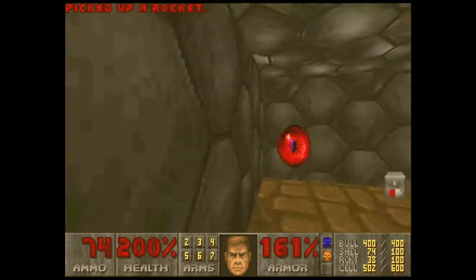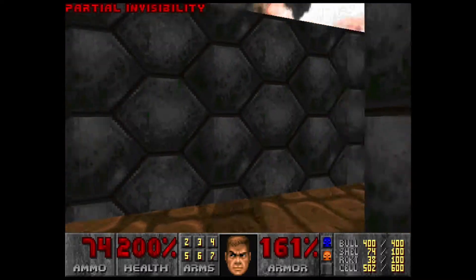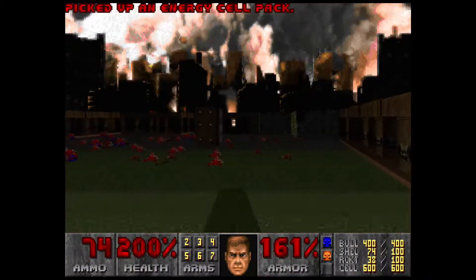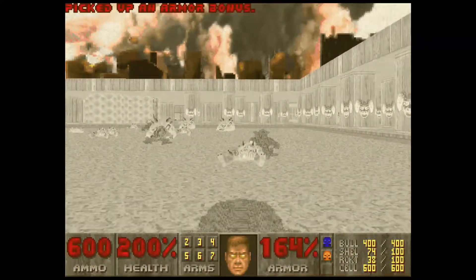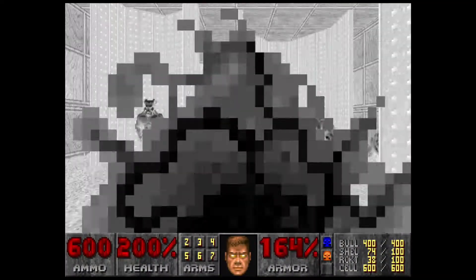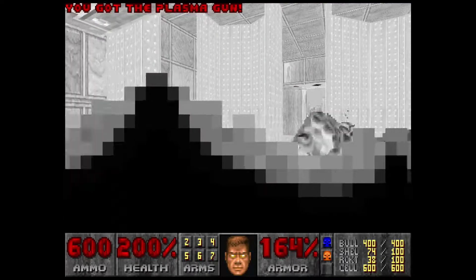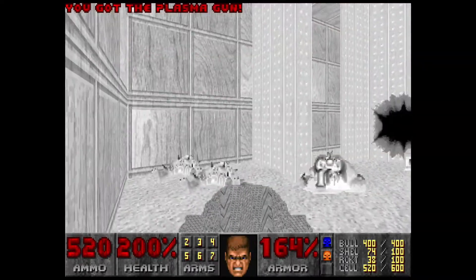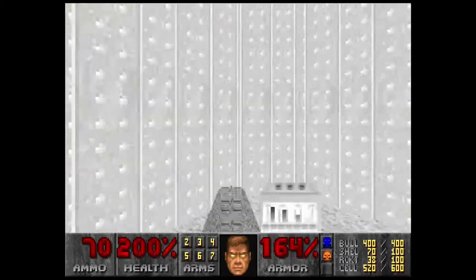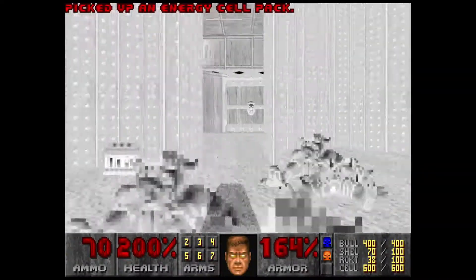Now we can grab this invisibility, which will help in the next area, and grab this cell ammo. For this part I'm going to pull out the BFG. We're going to run into this place that we didn't go earlier, right over here — just fire two BFG blasts and that should do it.